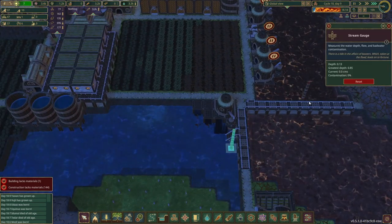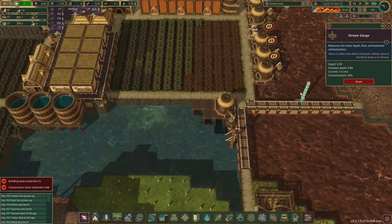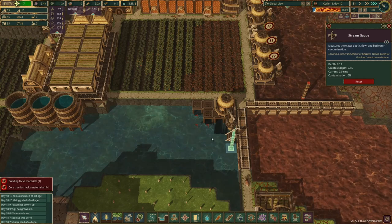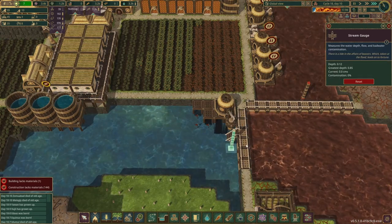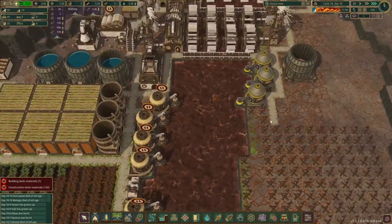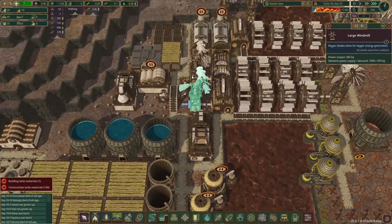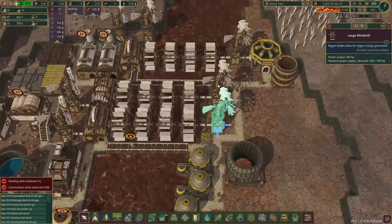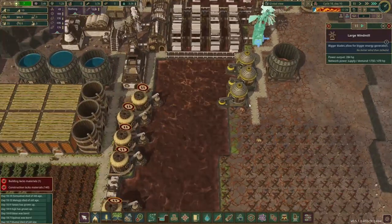Slightly worried — no contamination here, whereas here it's 92% contamination. I was going to say I was slightly worried if our beavers go in the water they'd get contaminated, but nope, it's just the land — so that's a bit funny. Yeah they're working. We've upgraded all the windmills to large windmills so we're producing more than enough power for everything.